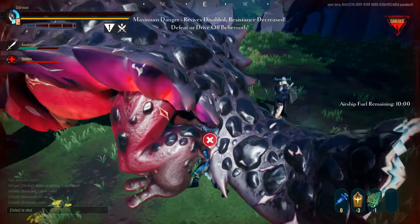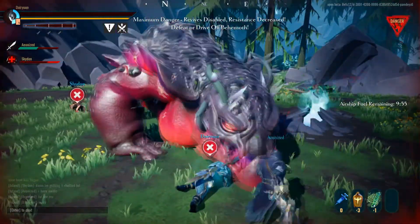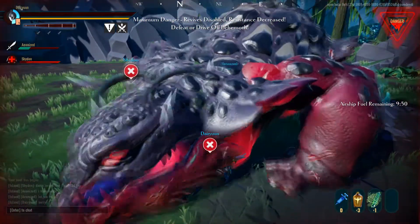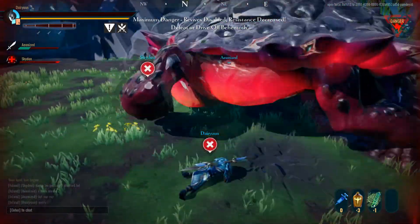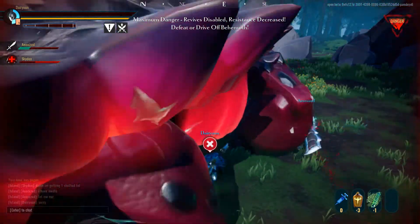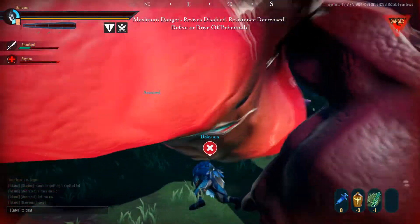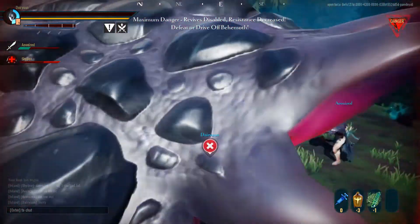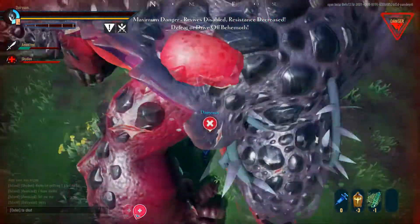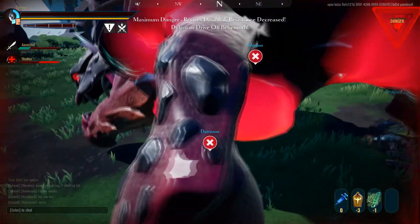I swear the fire thing from the tail is a real thing — it's just that the Charrog for some reason is not actually doing it. I'm trying to get a good angle here but the Fire Vents are coming out.